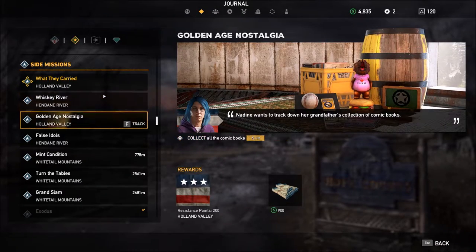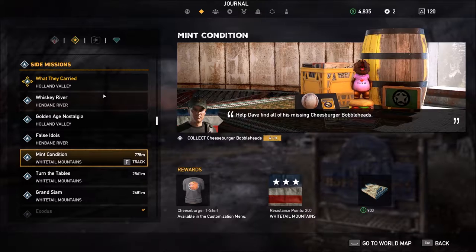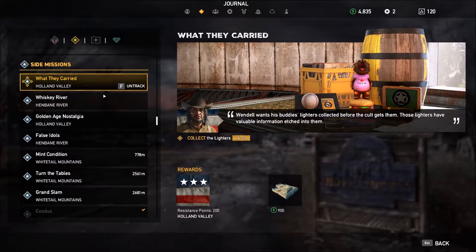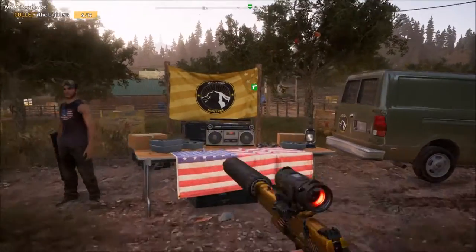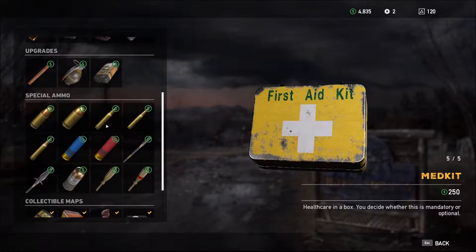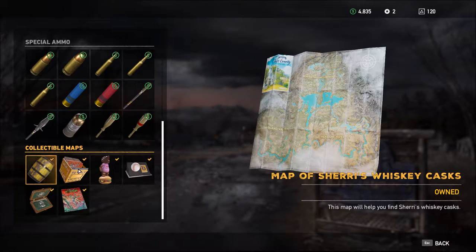Let's go search for these collectibles, which is really super annoying if you need to find all of them. But it's actually really easy — I just figured out that you can buy all the maps for the collectibles in the items section of the store. Go all the way down and find them there.